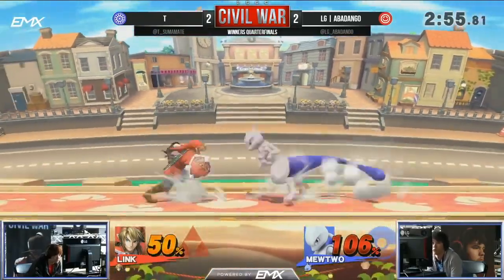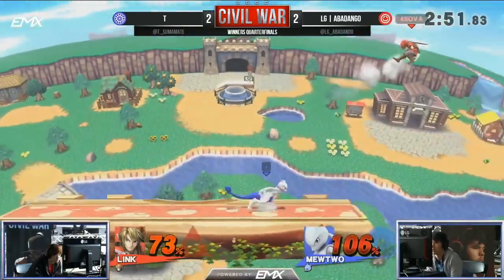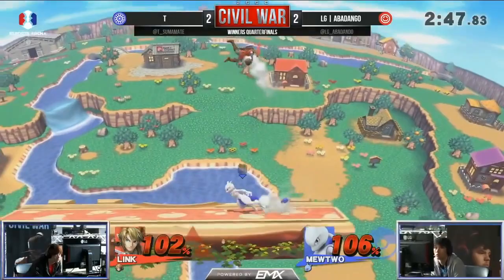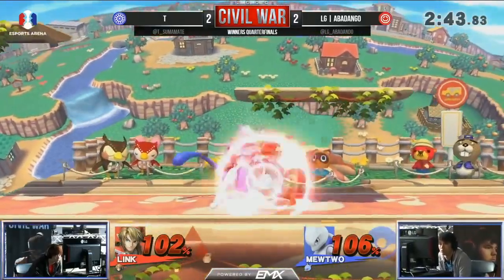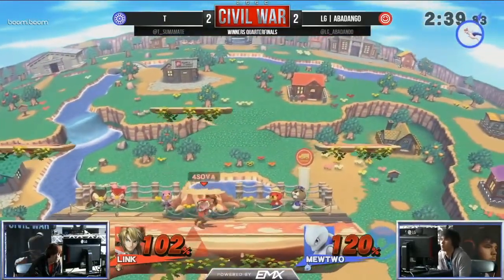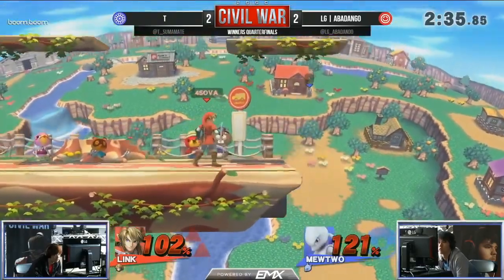Abadango still in it on this damage. T starting to lose a little grip on his game. I did not like that option at all — again he's landing with these aggressive options. He's all the way off the side, he's going to have to recover. There's the stop — he's still up. Abadango slowly bringing this one back, looking for the grab. The up B! Bro, that would have been the greatest. We haven't seen that move at all until just now.